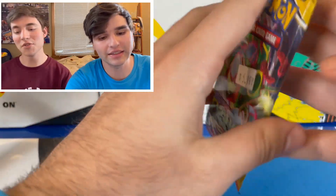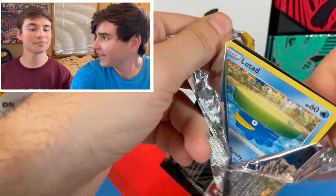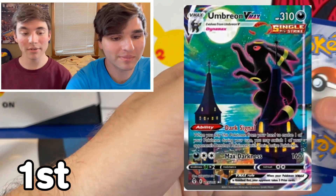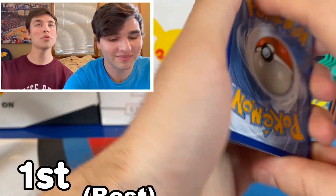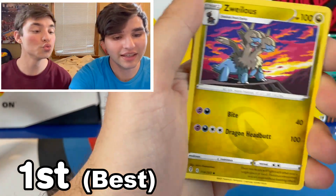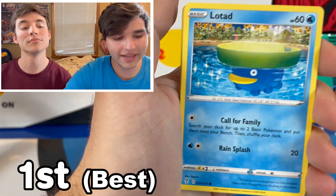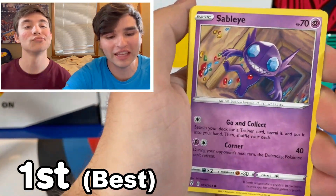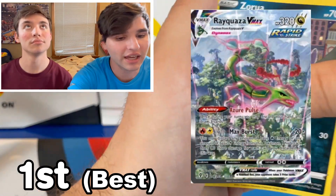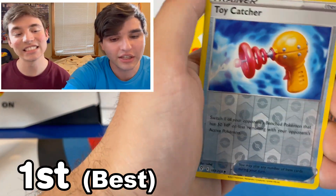The best set in Sword and Shield is an easy one — it is Evolving Skies. The Moonbreon, guys. Back in my day, I bought a booster box when it came out before it went to the moon — no pun intended. But this set is crazy. Too many good alternate arts. Why did they choose to have all the Eevee evolutions get an alternate art in one set? That's insane. Not to mention the Dragonite, the Moonbreon, Rayquaza. It's really good, guys.